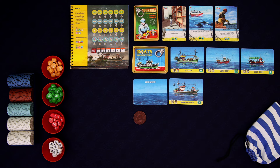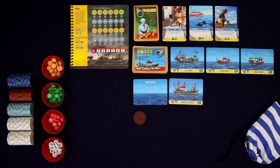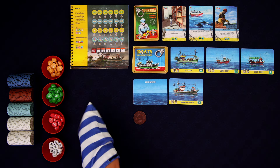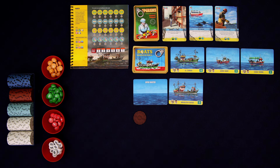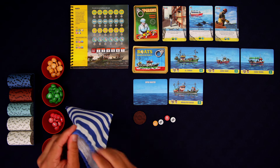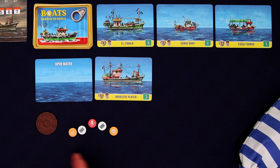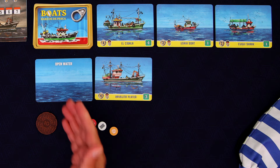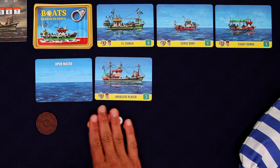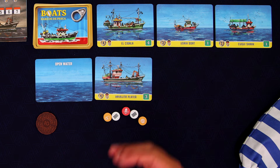Right now, we only have this one ship. At the start of the round, it's going to go out and fish. This is known as the at-sea phase. All we're going to do is take our draw bag and draw out 5 tokens. We now need to decide whether we want these 5 tokens to go into the open water or onto our ship. I think I'm going to place these on my boat. This number here, this 3, is the number of tokens that the boat can keep.